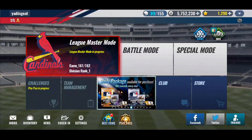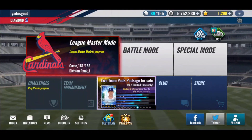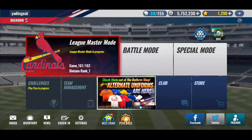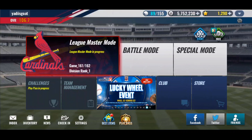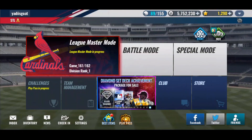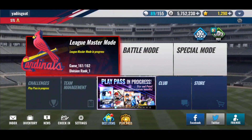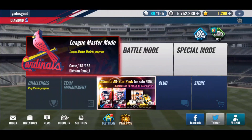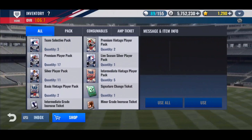What is up everybody, Sveinson here back with another MLB Nine Innings video. This week I've decided I'm going to finish up Black Diamond training on my first player. I'm thinking it's going to be Jim Edmonds — I've already put the Black Diamond pieces into him. We'll kick things off with the packs we have for this week. Not a ton, but let's get them underway, starting with the silver player packs.